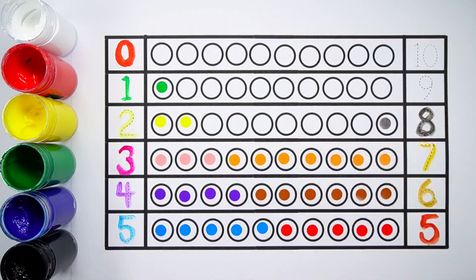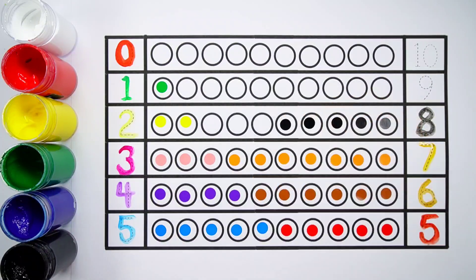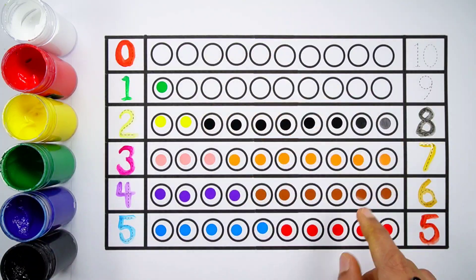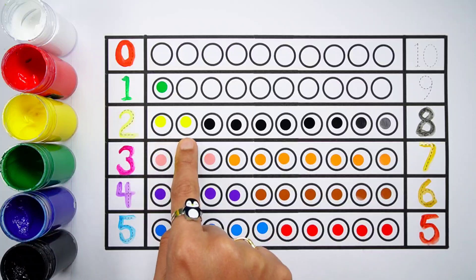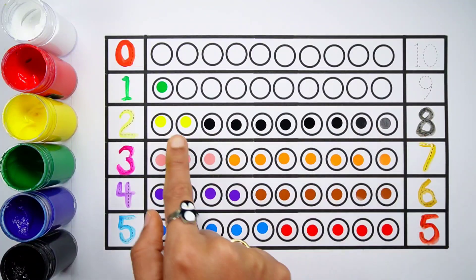Number eight. One, two, three, four, five, six, seven, eight — eight balls. Two plus eight makes ten. One, two, three, four, five, six, seven, eight, nine, ten — two plus eight equals ten.